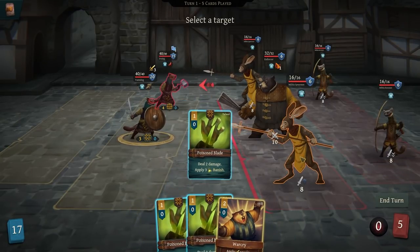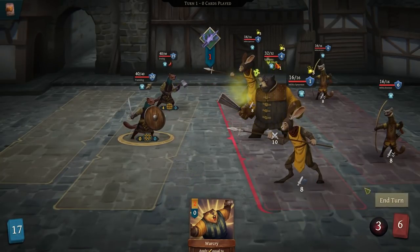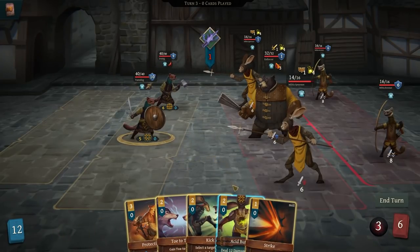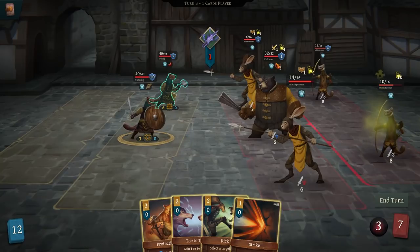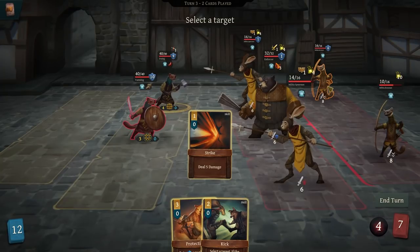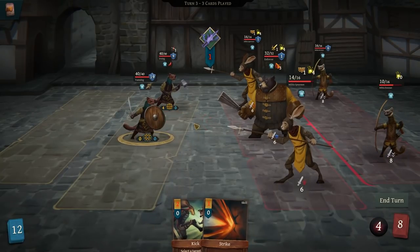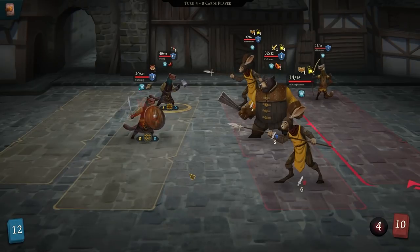Heal 2 damage, apply 3 poison. Now if I could get him the ability to make it so all direct poison dealt is doubled... that would get really silly, because yeah, this character is riddled in poison. Let's go toe-to-toe. They're both aiming at him, so he's just going to do protection. And he's just going to hit that guy, because he dies of poison.